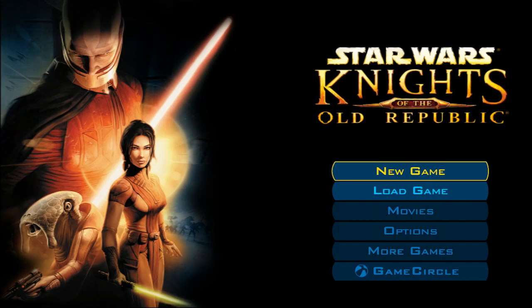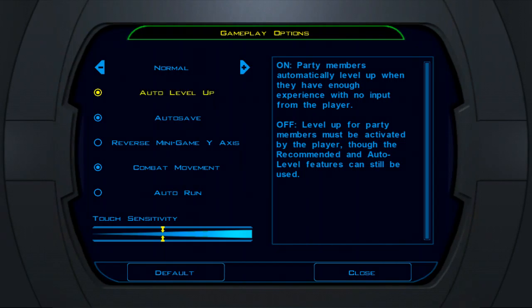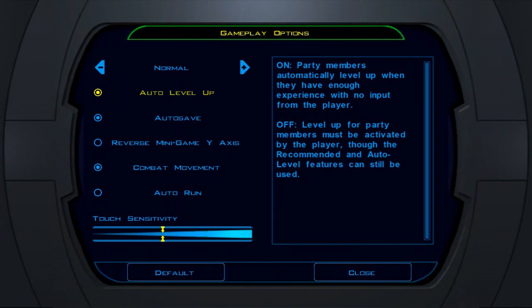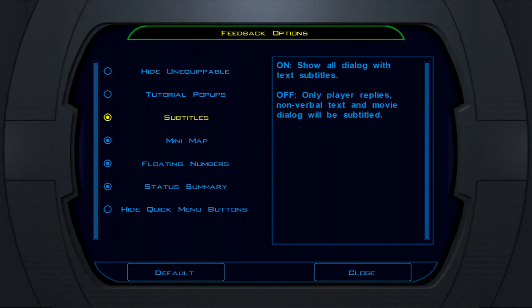Once you jump in it's pretty straightforward. You have options to set your gameplay — do you want normal, difficult, or easy? You can set whether your NPCs auto-level their characters or if you want to do it manually. You also have auto-save, auto-run, and feedback options for what you want to be notified of while playing. I turned off the new tutorial.